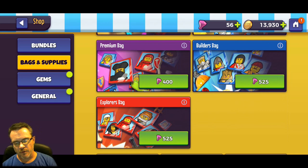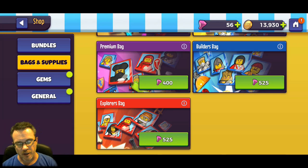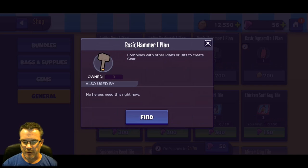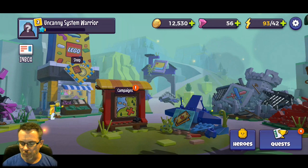In the shop you can buy more bundles for gems, but we're definitely not doing that - Nooch hasn't even played this game 20 minutes yet. You can get hero tiles but you're kind of gambling a little bit. Down here you can buy gems. Nooch has been told to buy the gear that's available, so we're going to buy the cheap stuff. Looks like none of our characters need that hammer or dynamite yet, but it'll be available later.